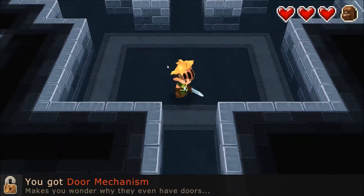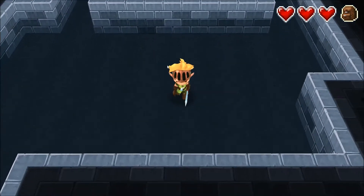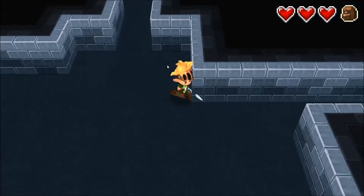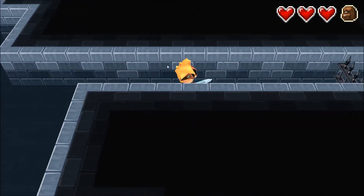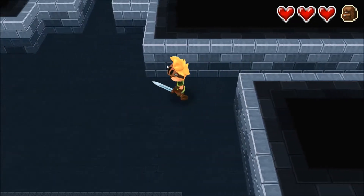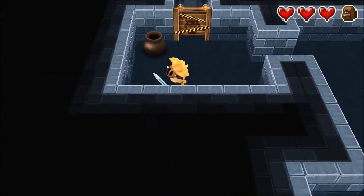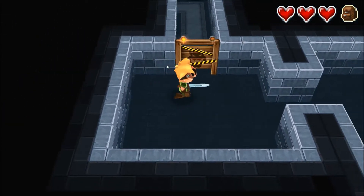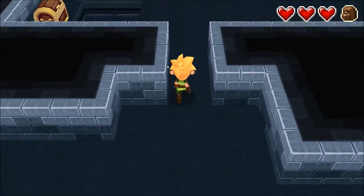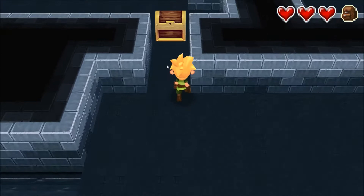Before we continue going that way — because this seems like the way we need to go — let's go down below real quick and to the right, because we haven't been there. We can't go that way. There were a couple of pots — let's see if we can break these. We get hearts, but I guess maybe we should have saved those since we don't really need them right now. We must have to come back around for the inaccessible area.